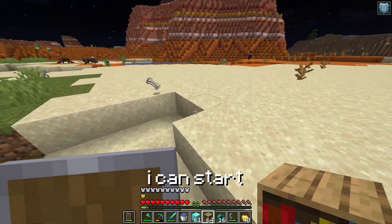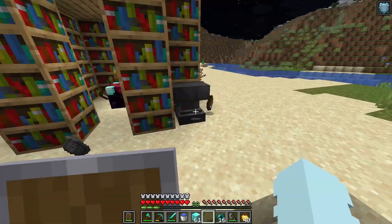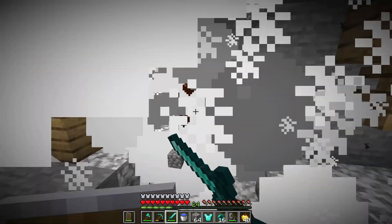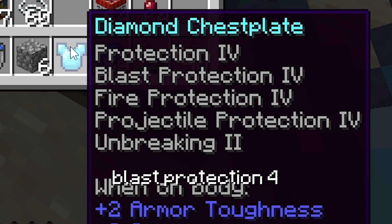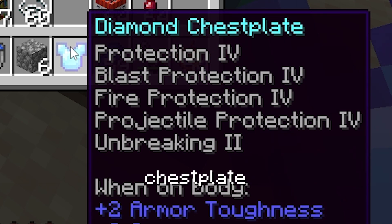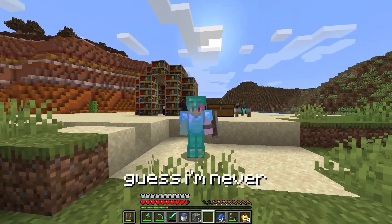Now I've got all the materials, I can start making the chest plate. And there we go - a fully protection 4, blast protection 4, fire protection 4, projectile protection 4 chest plate. Guess I'm never gonna die then.